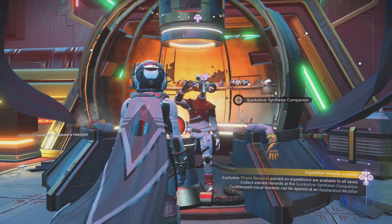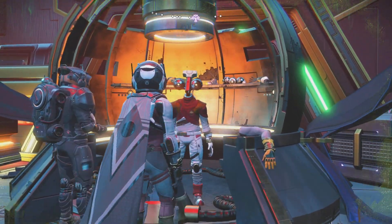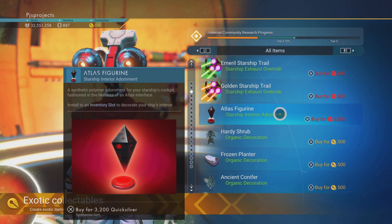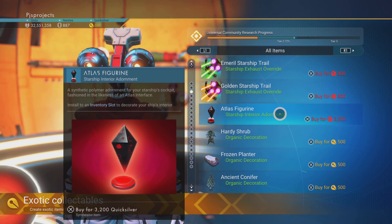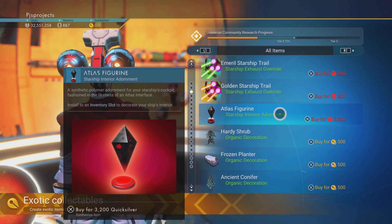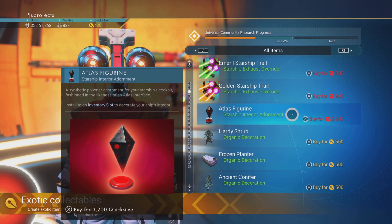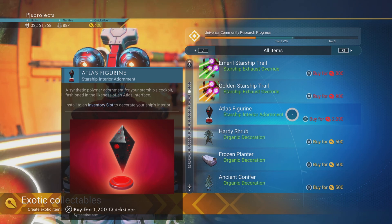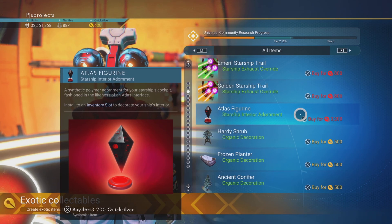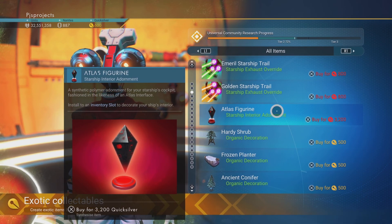I'm going to run straight over to the Quicksilver merchant and have a look at these Bobbleheads. The first one we've got here is the Atlas Figurine - it's not exactly a bobblehead but it's very similar. The Atlas Figurine that you put on the dashboard of your ship will give you a plus 50 light year range on your hyperdrive. Not too bad. 3200 Quicksilver - they're all the same price.